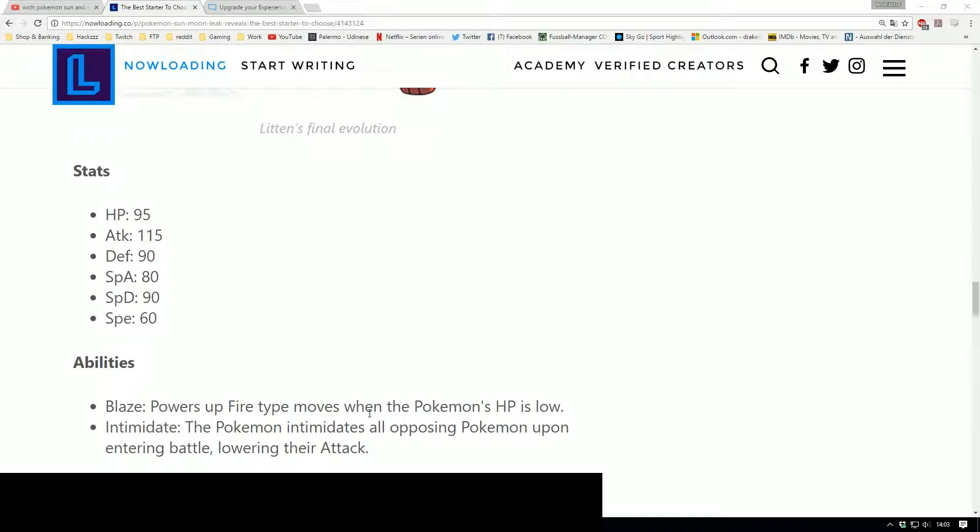And now you see Litten's final stats — the final evolution stats, to be exact. So you got the HP from 95, you got the attack from 115, defense 90, special attack 80, special defense 90, and speed 60. So the abilities are going to be Blaze, power up fire type moves when the Pokemon's HP is low, and then you have Intimidate. The Pokemon intimidates all opposing Pokemon upon entering battle, lowering their attack.